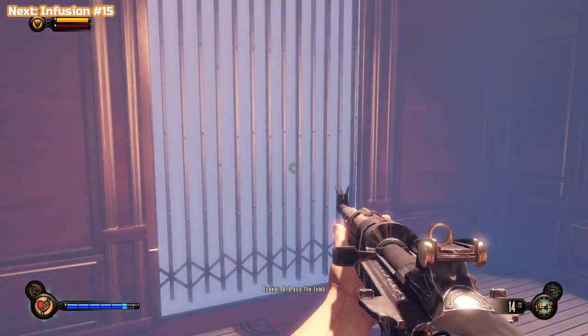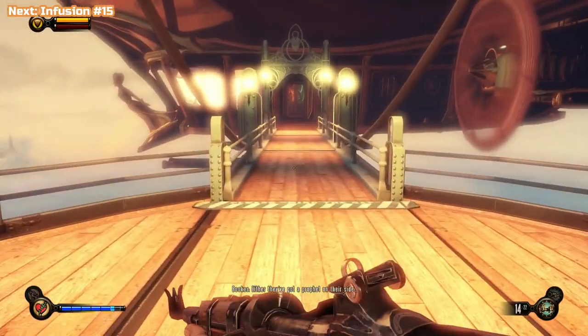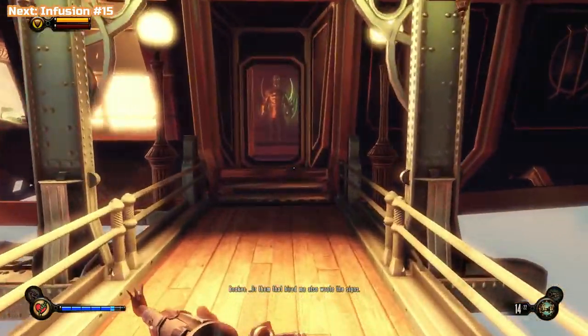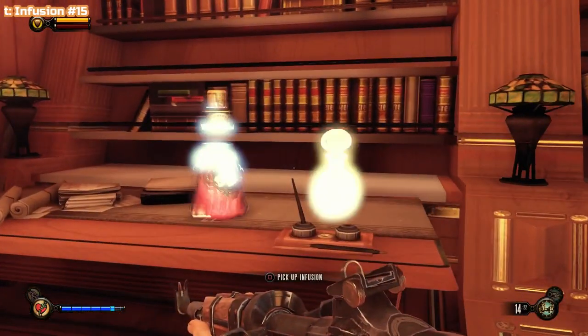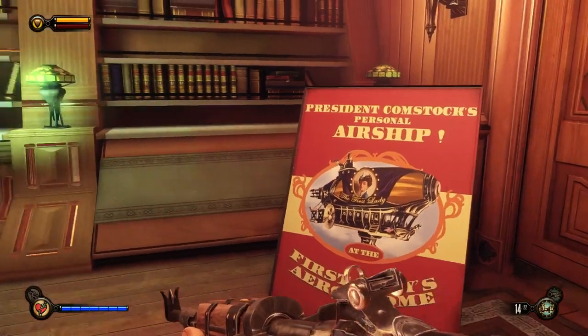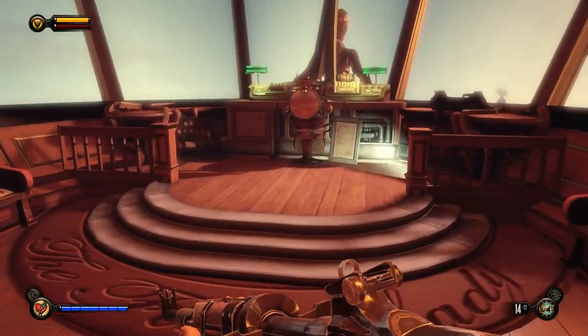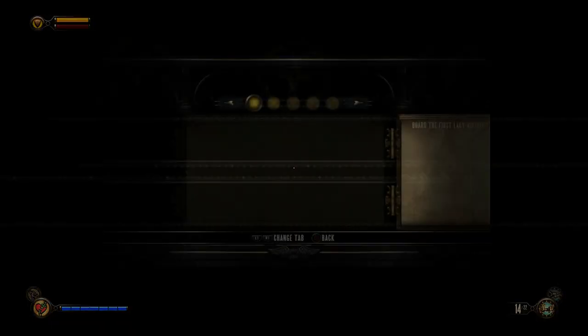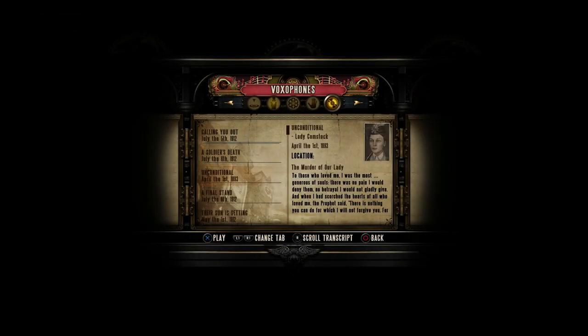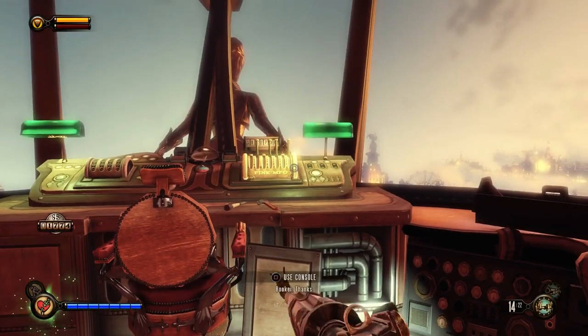Take this lift up now — we're going to get into the airship and leave. Just before you do, there is one more infusion in the top corner. Make sure you go to the right-hand side before pulling the lever — once you pull the lever you're locked out of this infusion. Then go interact with the controls and move on — you'll get the First Class Ticket trophy. I'm going to leave the video here. You should have four voxophones on this one. Pull the lever and the next video will start at Finkton Docks. Thanks very much for watching — I'll see you on the next one.